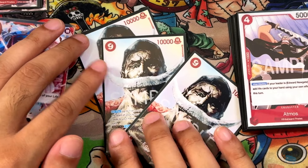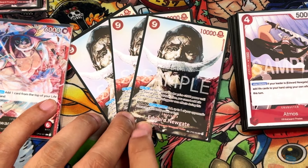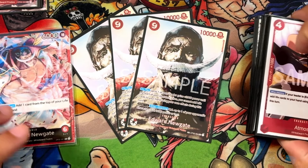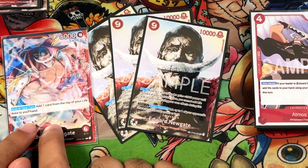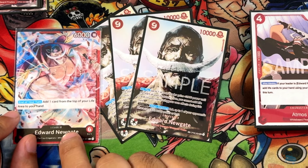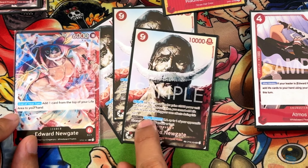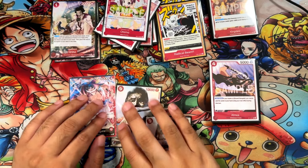We're also running three 9-cost Whitebeards — OPO2, 9-cost, 10,000 power, 0-cost counter. On play, your leader gains 2,000 power, so Whitebeard will be 8,000 until the start of your next turn, and you cannot add life to your own hand using your own effects. Early game you have Atmos protecting your life; late game you have this Edward Newgate. You never want to be at zero life because your opponent can go around your blockers. Always want Radical Beam at the ready. Then if he survives to your next attack, KO a 3,000 power or less character.